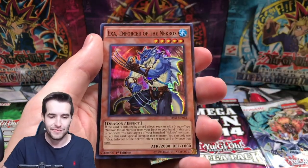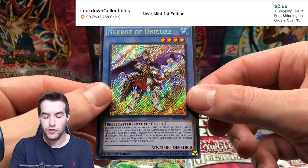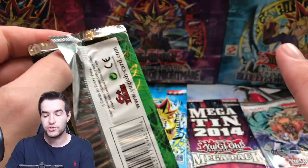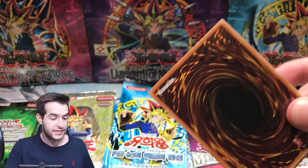Spiritual Beast Cannahawk, we got a Ritual Beast and a Spiritual Beast Cannahawk. Exa, Soul Absorption, Necroz of Unicorn. I just did the live stream with the LOD box - go check it out if you didn't see it. And sitting under these lights for this long is killing me - I'm getting hot.